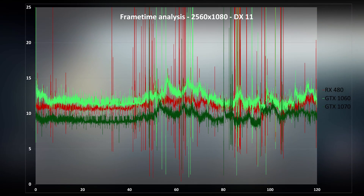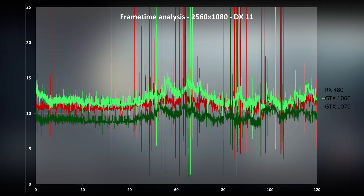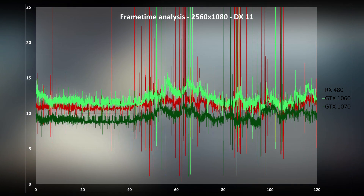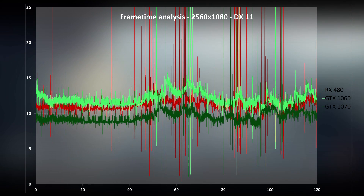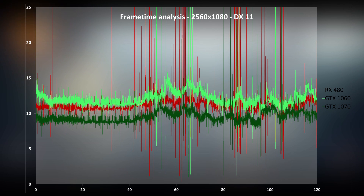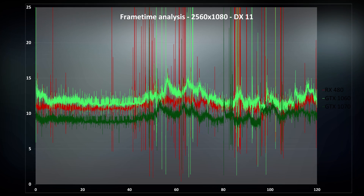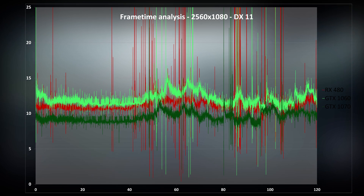Anyway, switching to frame times — you are seeing this right. These huge spikes go upward of 100ms, which is just huge. Needless to say, frame pacing is out the window. But as you can see, this is present on all three cards, so this is not manufacturer-specific but rather something to do with BF1. When it does work correctly, the frame times are much more grouped than what we saw in DX11, which is a shame — I'd prefer DX12 even on Nvidia cards with slower performance but smoother gameplay. I've repeated the test three times in different circumstances and the spikes are always there.